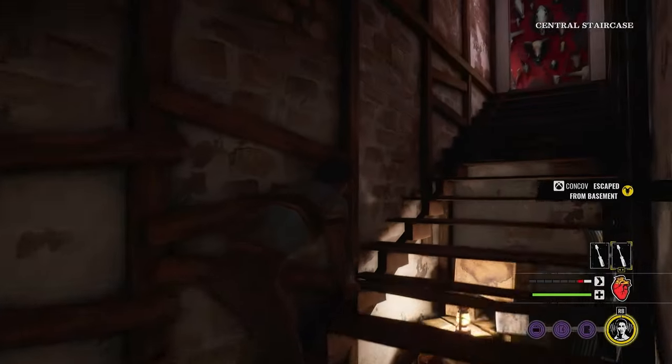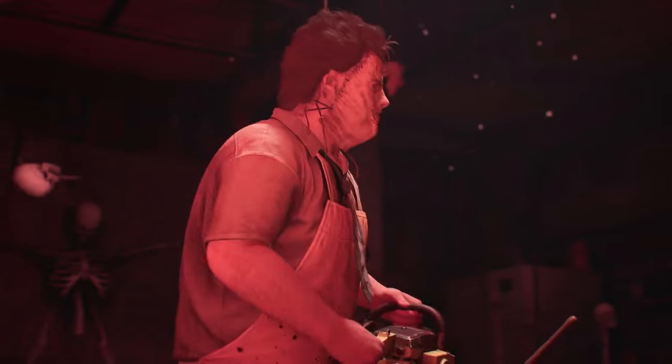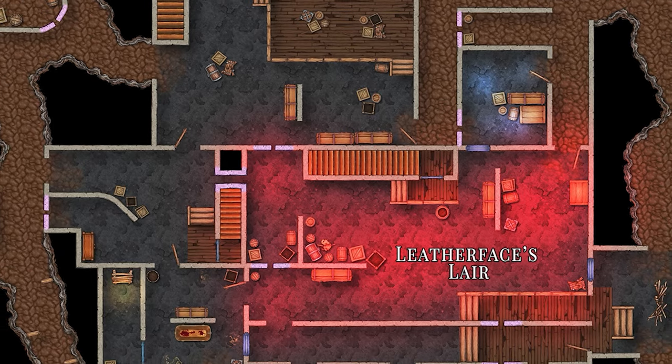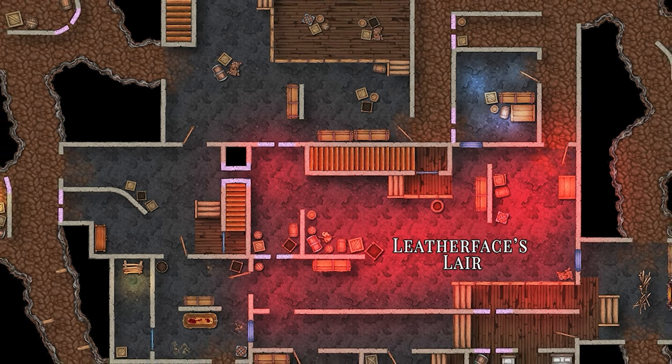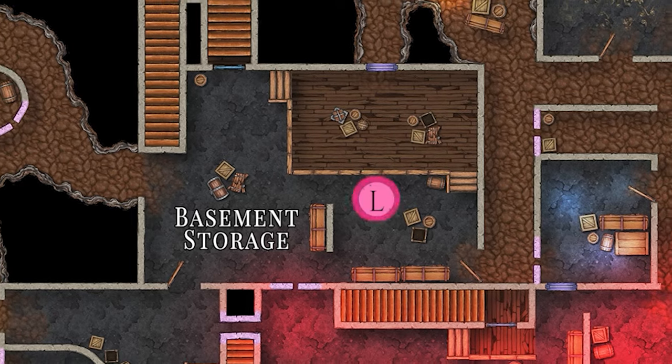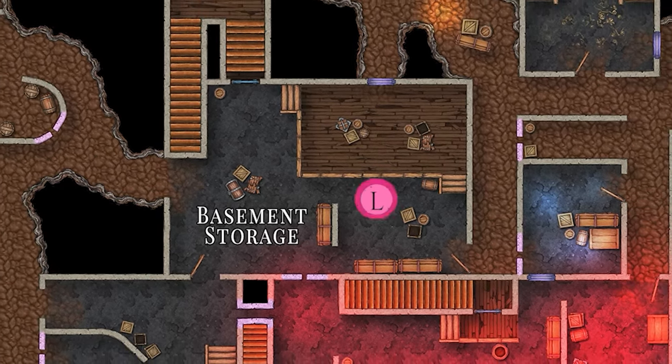Leatherface's lair is centrally located in the layout of the basement and contains the exit door to the central staircase. The staircase will lead you straight to the red room and the main hallway of the house. Even though Leatherface himself usually spawns in his lair, the family house map is the one exception — Leatherface spawns in the basement storage, which is in the next room over.